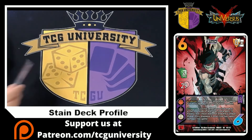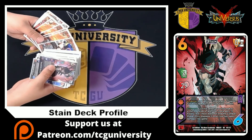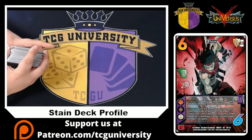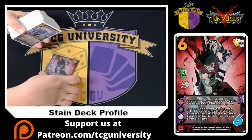So this was my Stain deck. The main point of the deck is to hit your opponent with throws, try to hit them once or twice, set up defensively, and then get a nice long four or five attack kill turn where your opponent just isn't able to block — and Stain commits himself to make sure they can't pass that check.